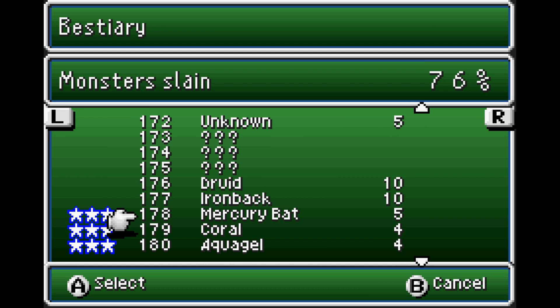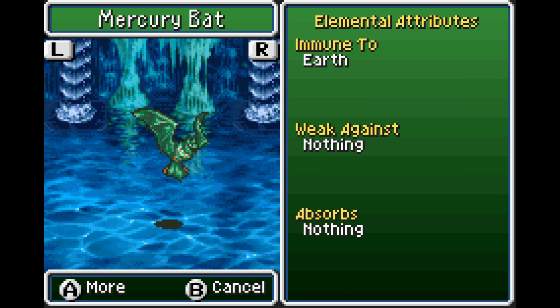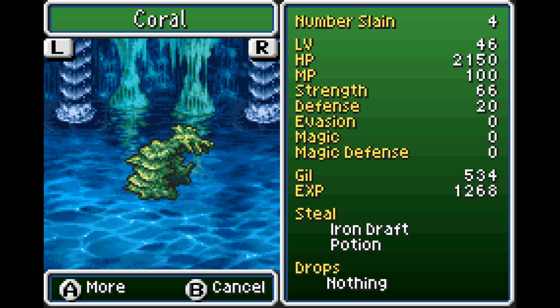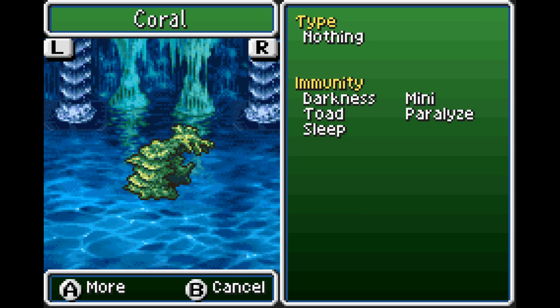We've got the Mercury Bat - only 500 hit points, really easy. Immune to Earth, weak to nothing, absorbs nothing. Coral has 2,150 hit points, weak against Lightning, absorbs poison and water.